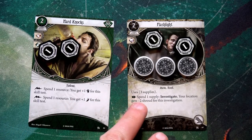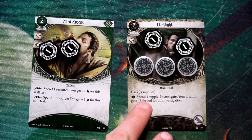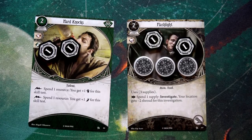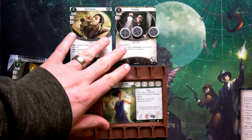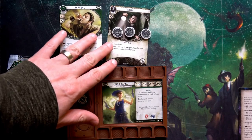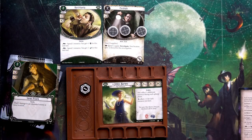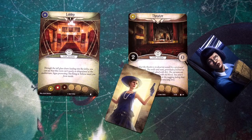Our Flashlight costs two resources to play and we get to place three supplies on it — I'm using special tokens from Team Covenant instead of the standard resource tokens. We can spend an action and one supply so that when we do an investigate action, we get minus two shroud at the current location. So if the Theater's shroud is two, the Flashlight would reduce it to zero. Now Jenny only has one resource left.